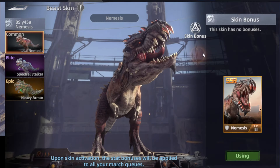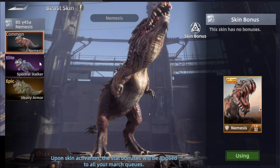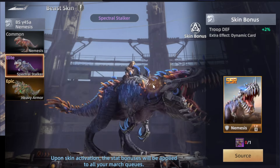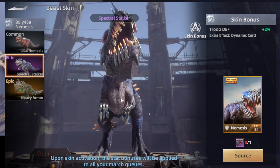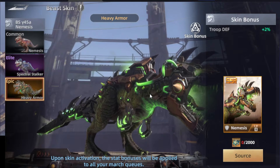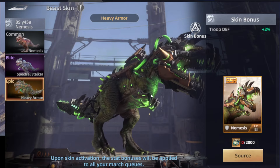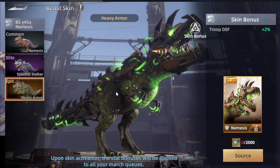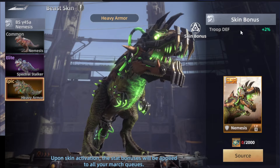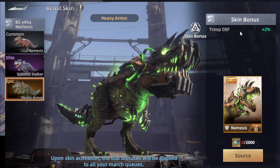And not only that — there are even some customizations; you can have skins for your beasts. And seriously, they look extremely crazy insane — just look at that. And it's not just a look: you actually get some extra bonuses from having these skins. For example, this skin for the Nemesis — if you unlock it, all your troops get increased defense by 2%.